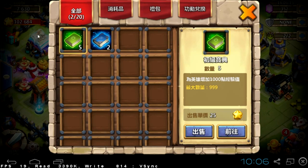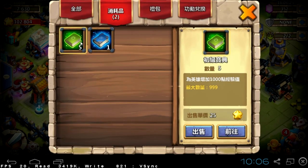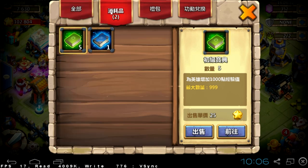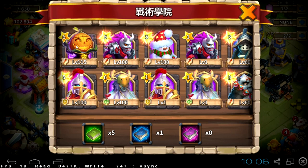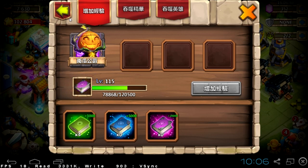I'm still not sure what it all means, but when the update comes to the English US version of the server, we'll probably find out every detail. As you can see, the green EXP book is worth 25 honor badges and the blue one is 120. We can go and apply these EXP books to our heroes.